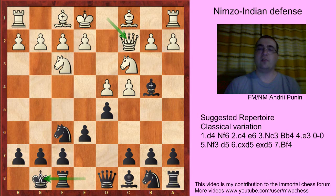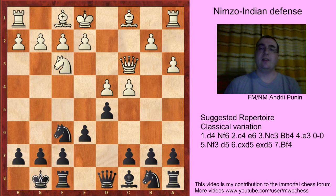Now of course white can play a3 and after Bxc3, Qxc3 and b6 we have no variation. And that's the reason why we should know the line with d5 in the main line. If we don't want to be tricked we should really play this line and nothing else.